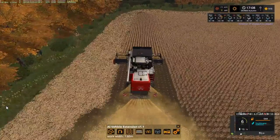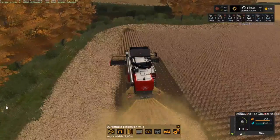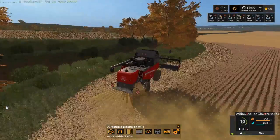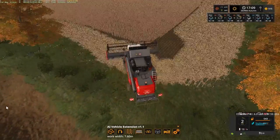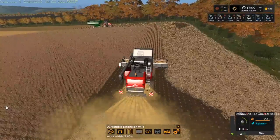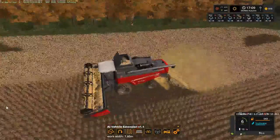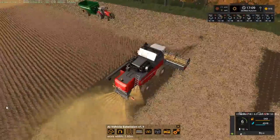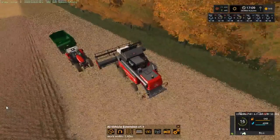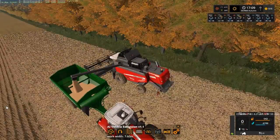We'll do a couple rounds here on the end. We're almost full again and I want to unload into the auger wagon on this end. But as I go down my pipe's going to be towards the inside and I want it on the outside when I unload — that would be easier. Crop destruction is on, so I won't be able to pull out into the crops like I usually do in the older videos. This should be plenty of room to turn around. Oh, just barely barely made it.